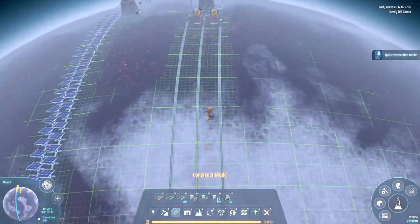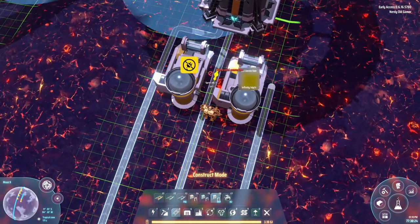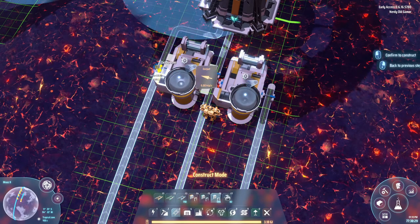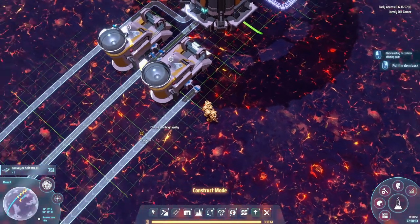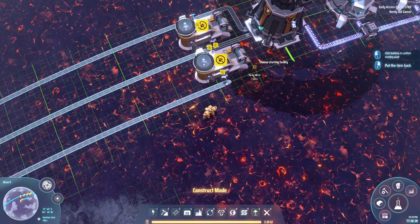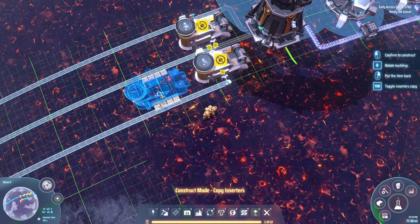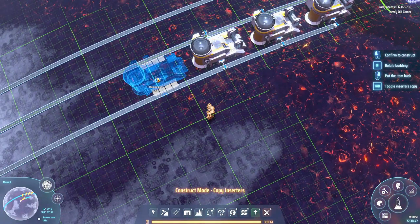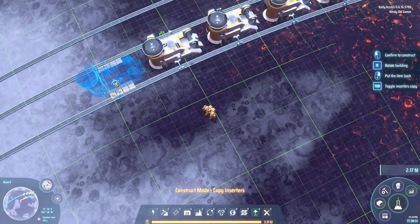Okay, sorters. We need an input here, an input here, an output here, and an output here. You don't need to be so long. Now, with this mod — which is so cool — we can copy this and it will copy the sorters as well. Which is just amazing, it saves so much work.